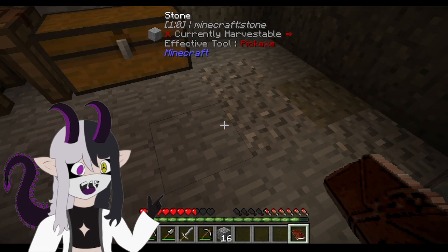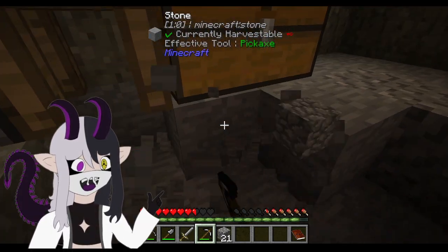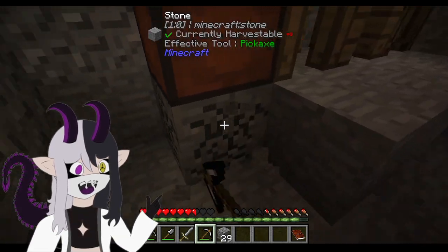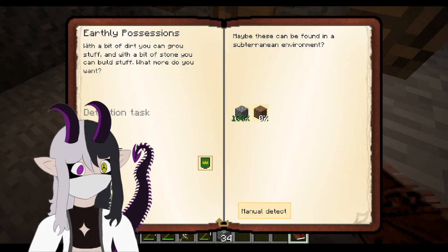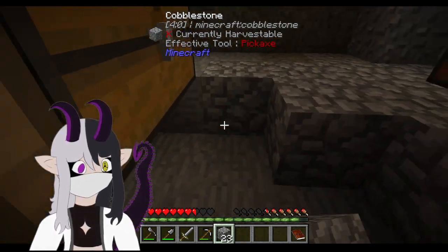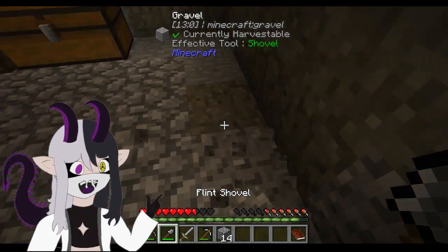So we need cobblestone as well as regular stone as well as other stuff. Let's just kind of empty the floor out a little bit, because we can replace it with other blocks — I need that cobblestone, that sweet, sweet cobblestone, baby. So it doesn't matter if I put all this back now; what matters is that I got it at some point.